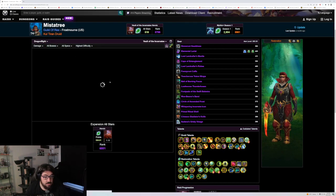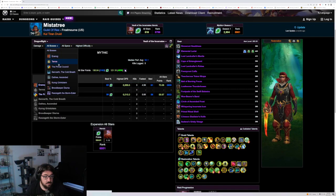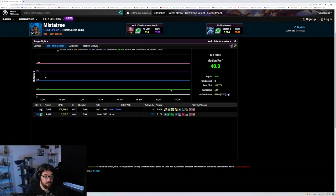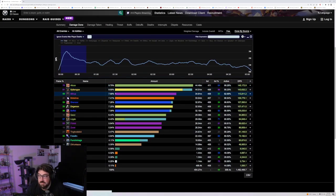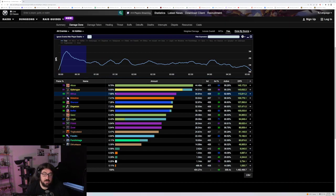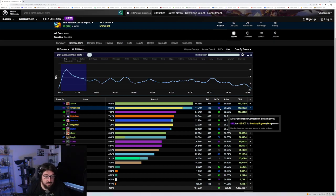My healing logs are alright — I'm blue logging — but if we take it to damage, I got a 21 on Primal Council Mythic. This is what people are referring to when they talk about logs. Someone can log your fight and optimally you want to be percentiling at the top. For your idol spec, Scylla Rogue here got an 81 overall but performed at 88% for his idol, which is pretty decent.